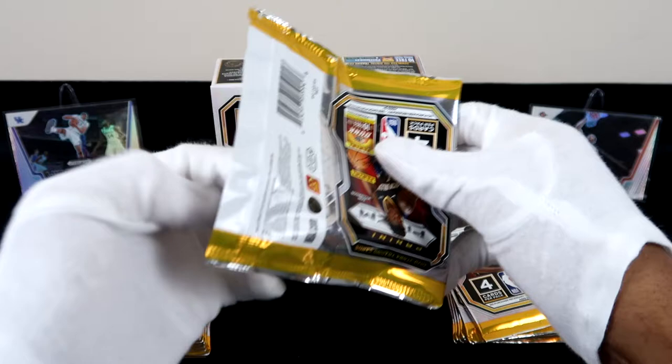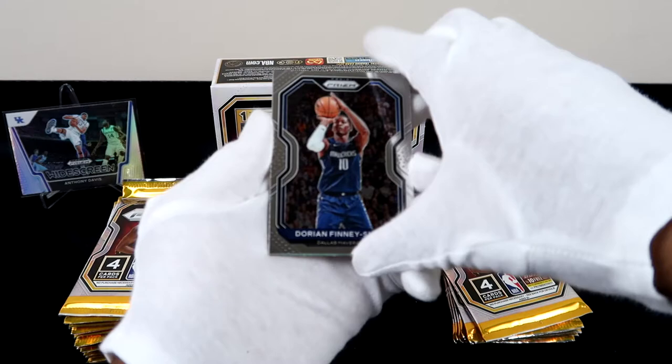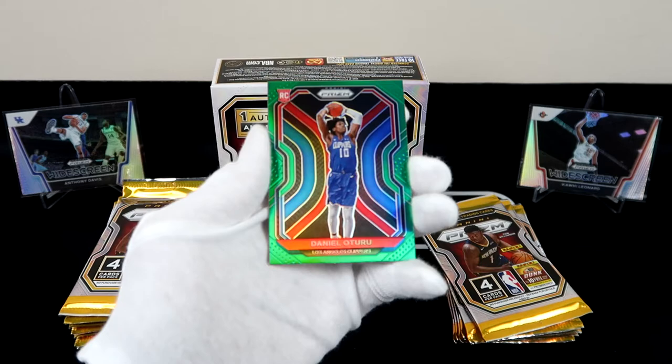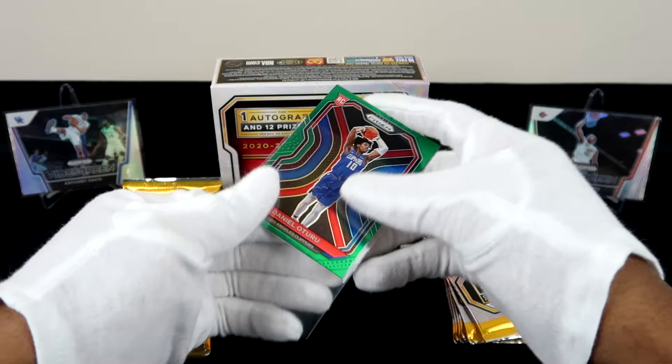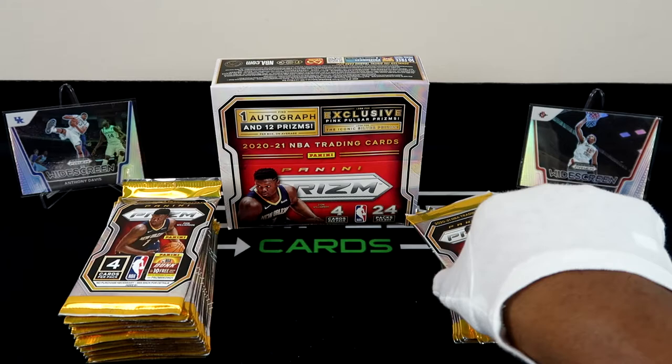Jimmy Butler again, and then we have a Daniel with the green prism — this is what we want for Ant-Man or LaMelo. If we can pull one more LaMelo in this box, that would be amazing. This is the green prism parallel and you can see it's fire. Even though it's not a pink pulsar or anything like that, it's still fire. Two packs in and I'm hyped right now. Blowout Cards is passing the test.